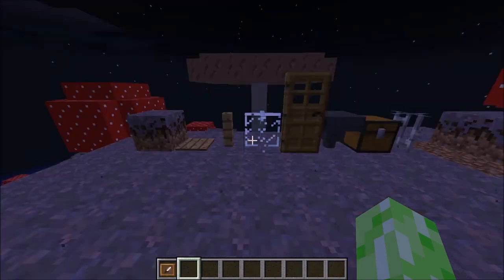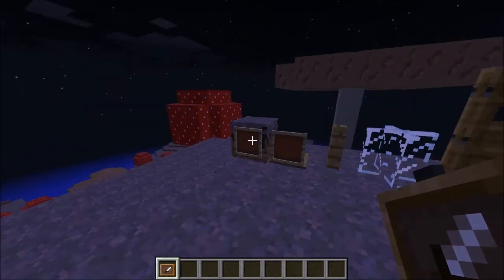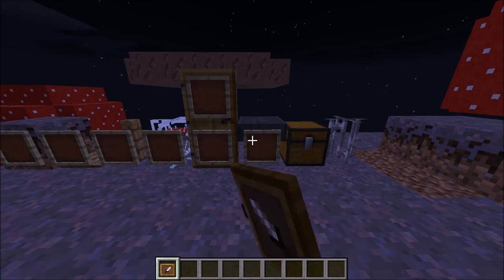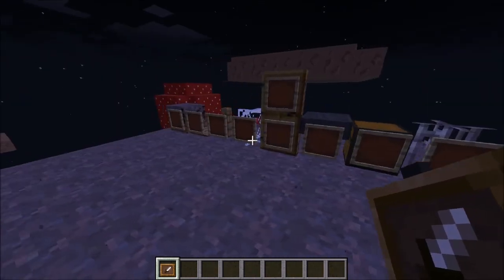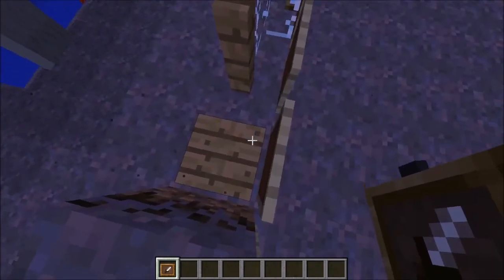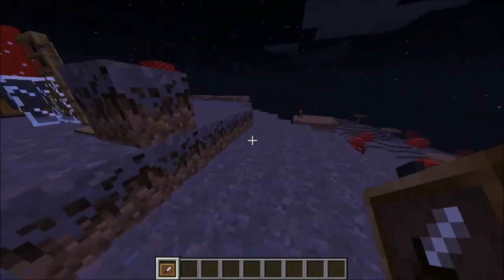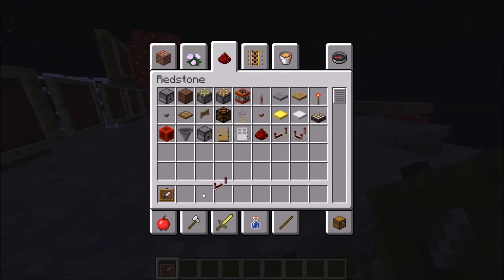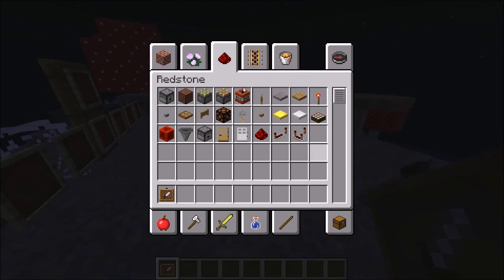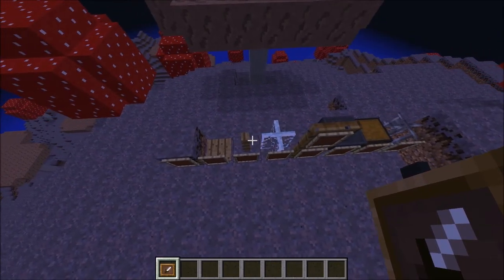Next fact is, you can place item frames on a ton of different blocks, including pressure plates, fences, glass panes, doors, hoppers, chests, and other item frames. The biggest surprise I think is pressure plates — yes, you can place item frames on pressure plates. The only things I found you couldn't place them on were levers, buttons, repeaters, and carpet.